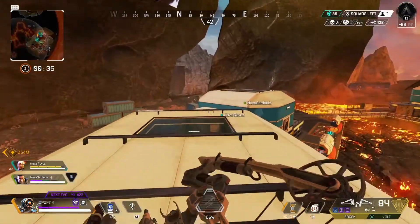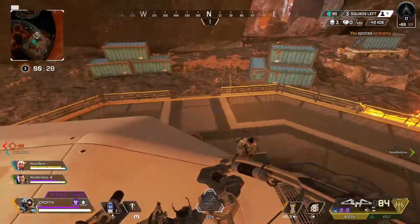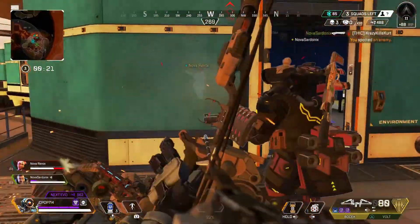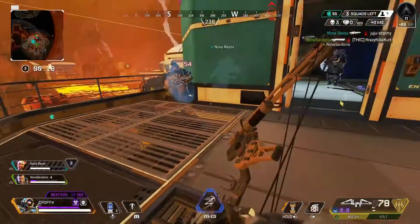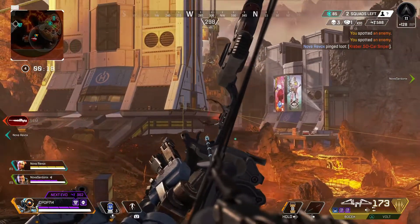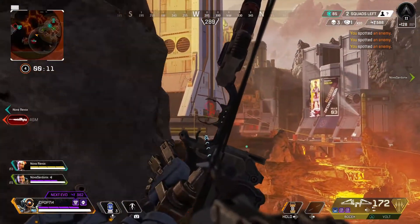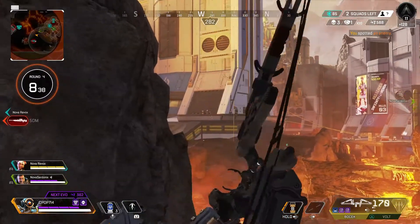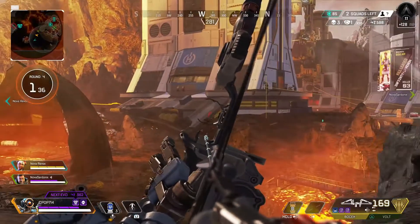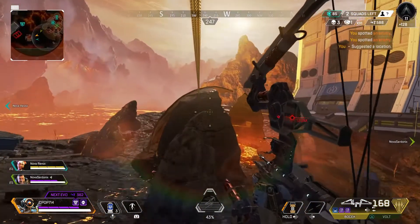Leaving my shield to recharge. Contact with target — we have a rocket, taking fire, one down. Frag out, incoming! Enemies, hostile over there. Enemy over there, enemy spotted.